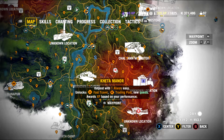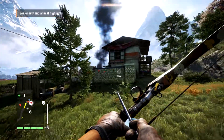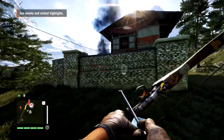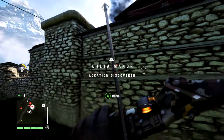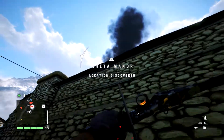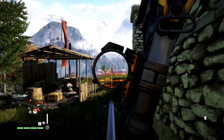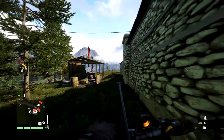Welcome to Far Cry 4. We're doing Kheta Manor. This is the last outpost I've got on the South Island, and it was really close to the last Yogi and Reggie mission I did to unlock the hunting syringe extension. The little buggers left me with only two weapons: a bow and a sniper rifle.